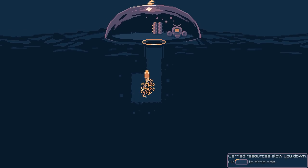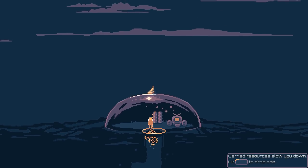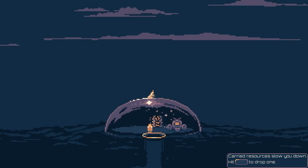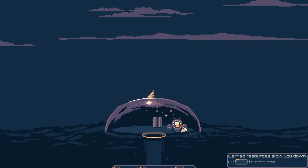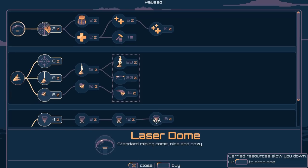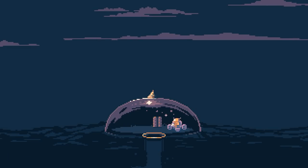That's how we pick up resources and drag them back. Carried resources slow you down — press spacebar to drop one. I don't know what I'm using it on. Okay, battle, upgrades. So I've only got a couple. I think I'm actually going to use keyboard and mouse for this one. It seems like it's a little bit better.